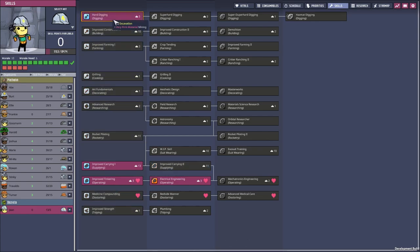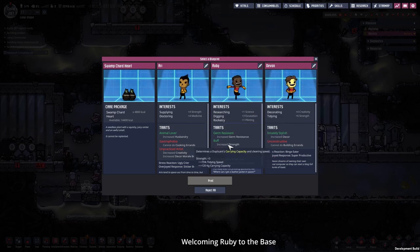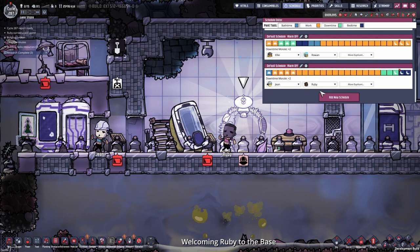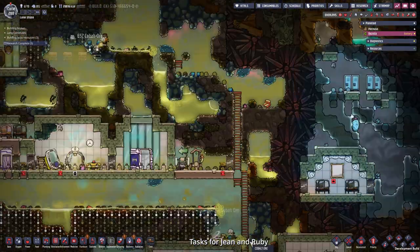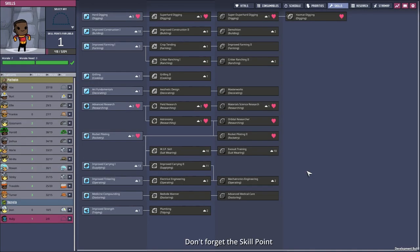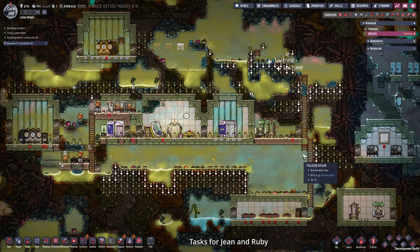We have Ruby — very interesting dupe because of digging plus 3, interesting in rocketing and resurging plus 1. Also buff, which is another plus 3 strength and germ resistance, but some allergies. Ruby, I think you are welcome here. Let's give you the same schedule as Jean and check your priorities — you're a dupe for all. I skipped the sleeping time of both duplicants and now they are getting a lot of digging commands as well as some building commands. They already built Ruby's bed and now they can keep going. Ruby can be a hard digger too. More commands for Ruby and Jean and back to the other planet.